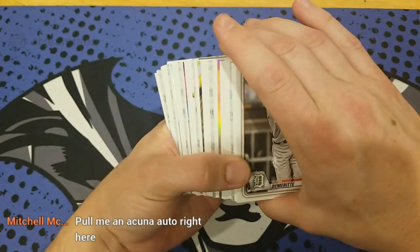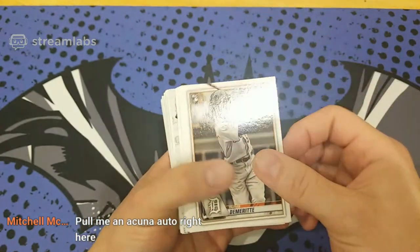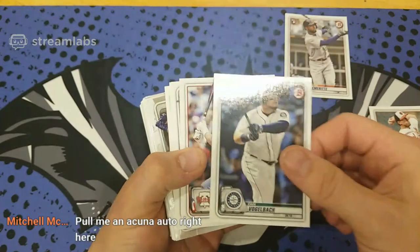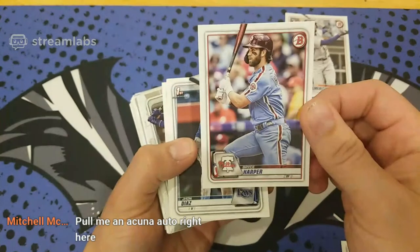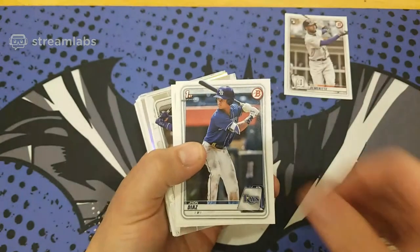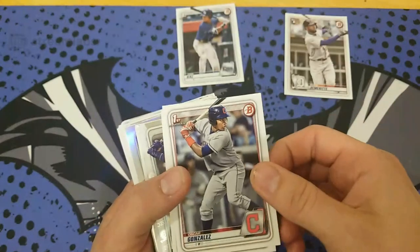Plenty of chrome here coming up. This is our third box. That's not a prospect — I thought this was a variation at first. But still Bryce Harper — if you're a Phillies fan, that's a nice card to get. First Bowman right off the bat — got two in a row. Oscar Gonzalez. And here's our Chromes, some rookies.